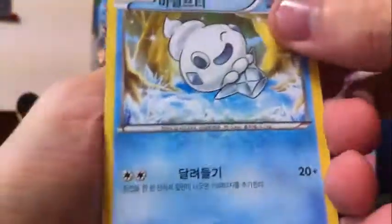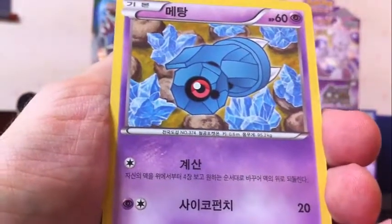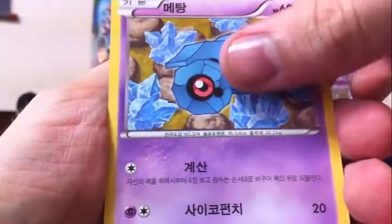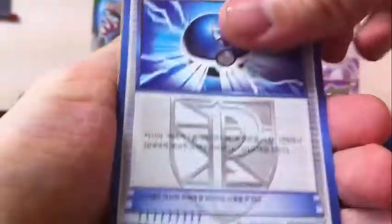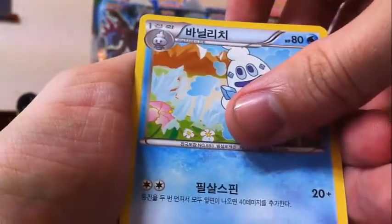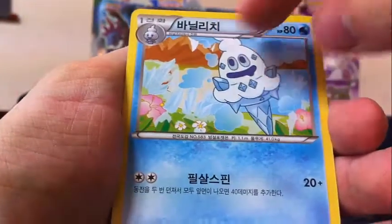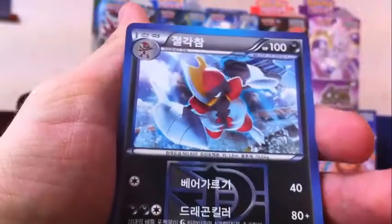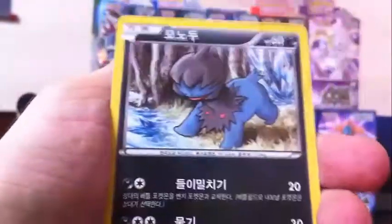Pack eleven: Vanillite, Beldum, Mylile, Plasma Ball, and another Beedrill. Pack twelve: Eevee, Makuhita, Vanillite, and Leafeon — another Eeveelution — but the rare is Bisharp.